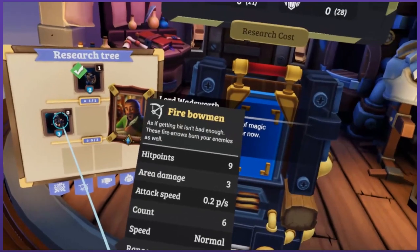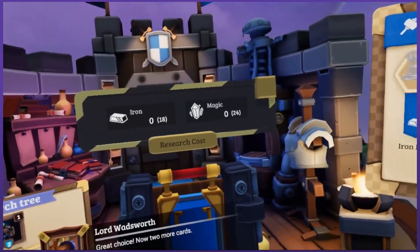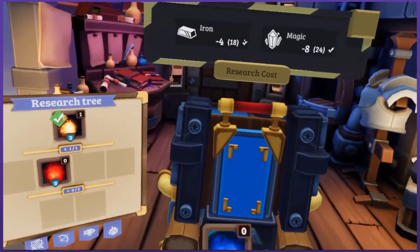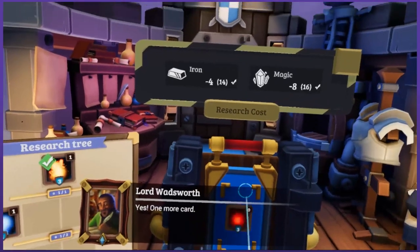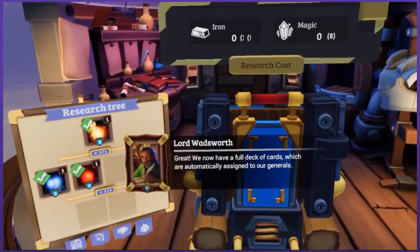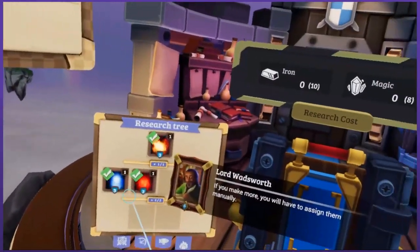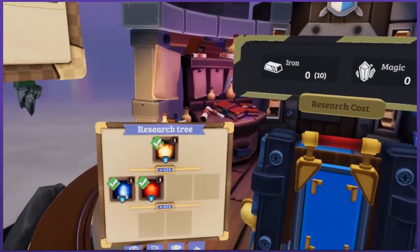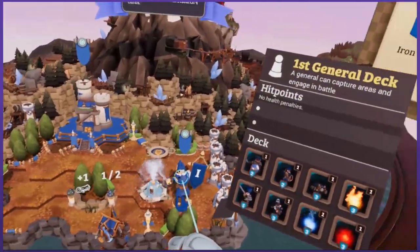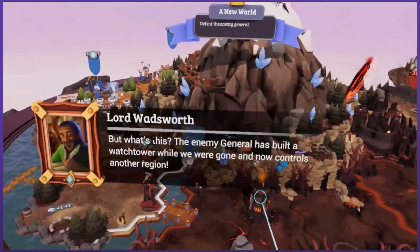That was your job to worry about that. If you make more, you will have to assign them manually. Let's get back to the overworld. Look and see their generals. You can see his deck of cards there. Watchtower while we were gone — and now controls another region. Oh, look how much she's built. Look how close the general's getting.